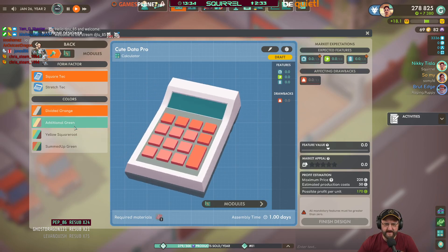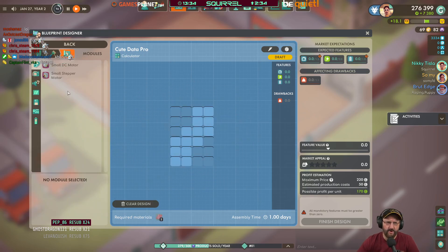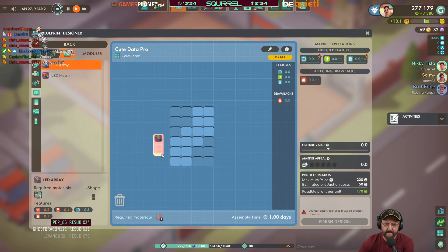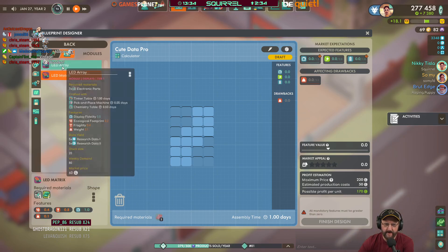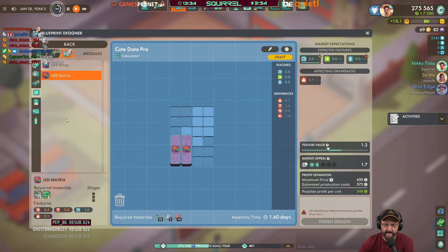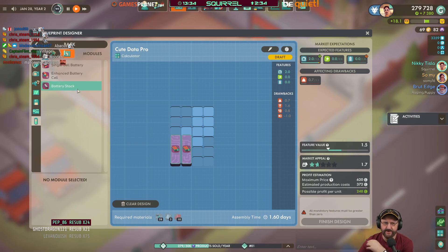These are all a bit boring, actually. Let's put the orange keys. Modules — display 2.0. Vintage. LED matrix, LED. That gives a 1.0, 0.5. Was it 2.0, you said? DuffCorp, delivery goal, production type calculator, display fidelity of two. Cool — there wasn't any other restriction on it? No.